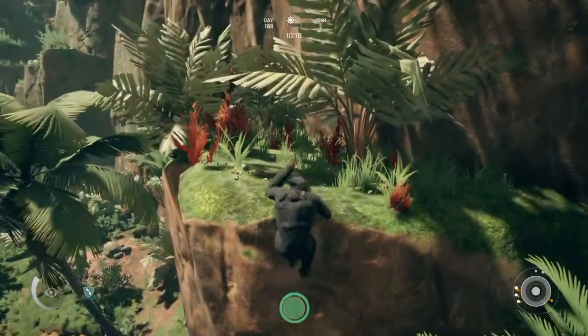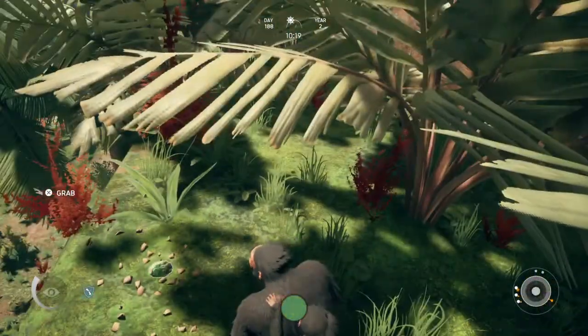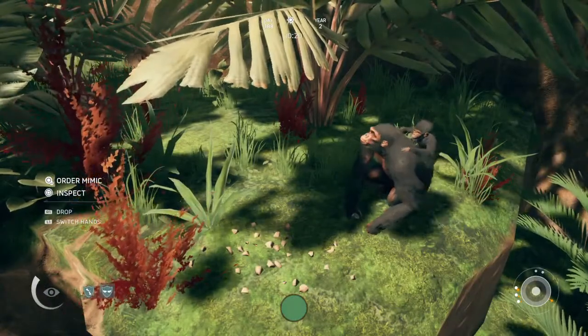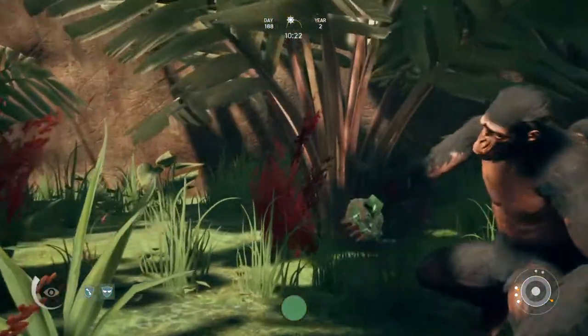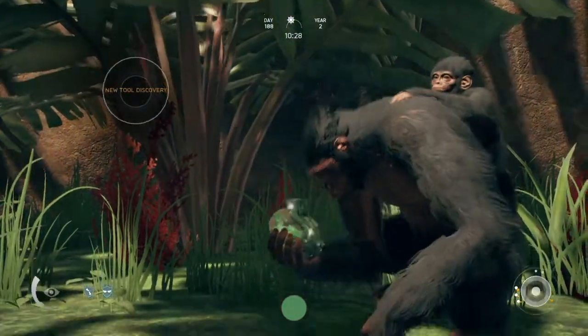A lot of the precious stones I've noticed are either in high places, or they're under rocks that you can flip over. So here is your emerald — just go ahead and give that an inspection, and that is how you get the objective finding a precious stone done.